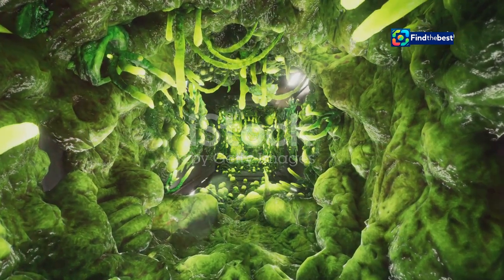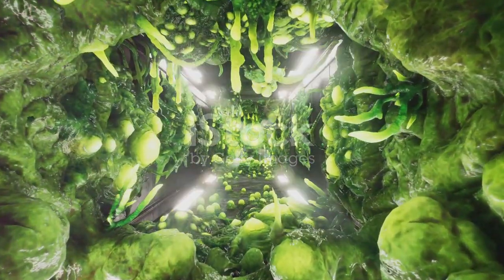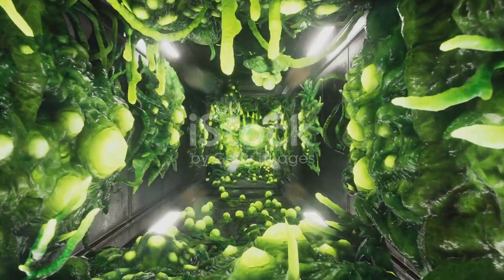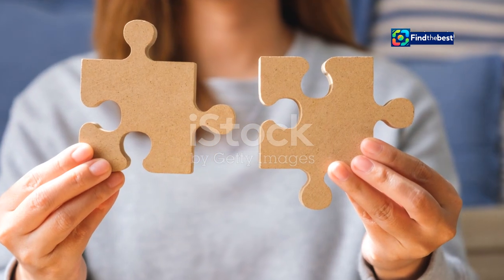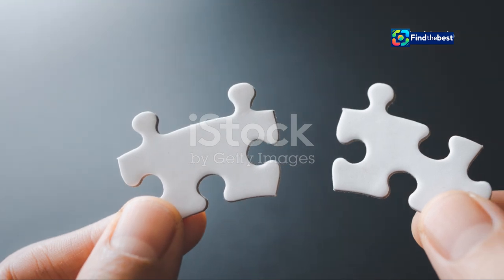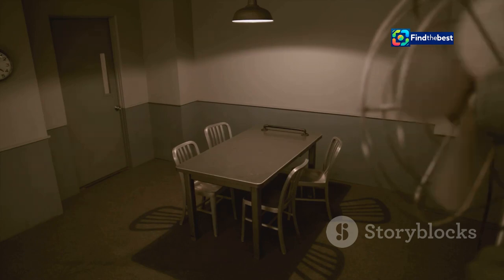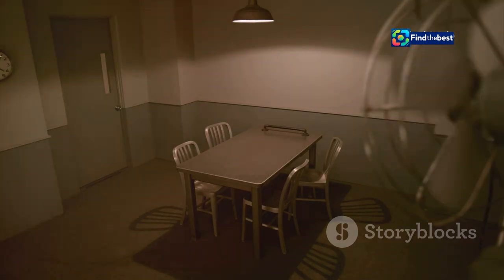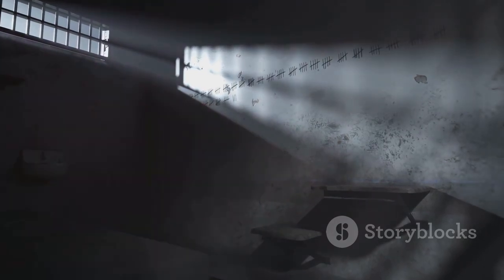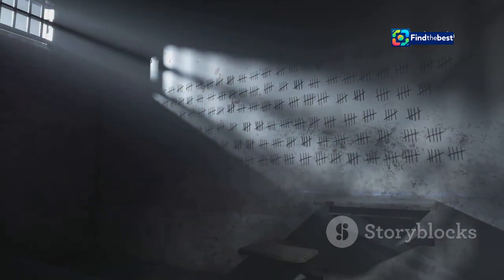As you continue your journey, keep an eye out for anything unusual. The world of Silent Hill is filled with hidden secrets waiting to be discovered. Good luck, and may you find all the pieces you need to solve the puzzles and uncover the truth behind Silent Hill. The final piece of the puzzle awaits in Room M. This room holds a crucial element that will help you progress further in the game. It's a place shrouded in mystery and anticipation, and every step you take brings you closer to uncovering its secrets.